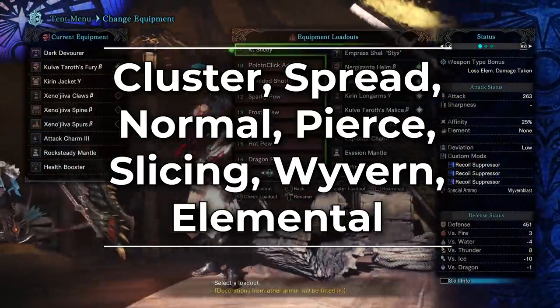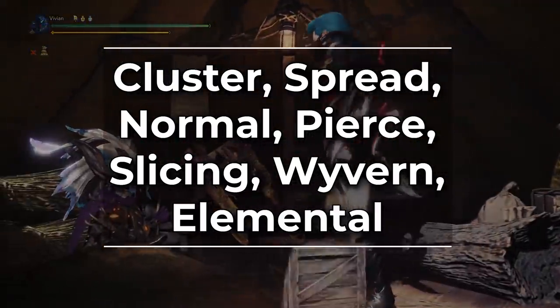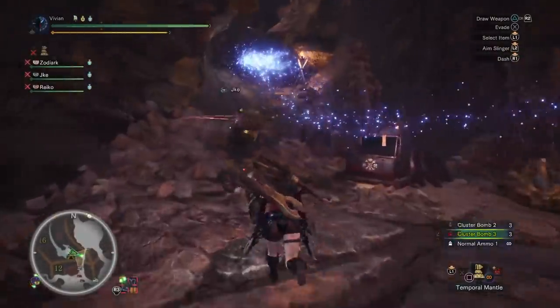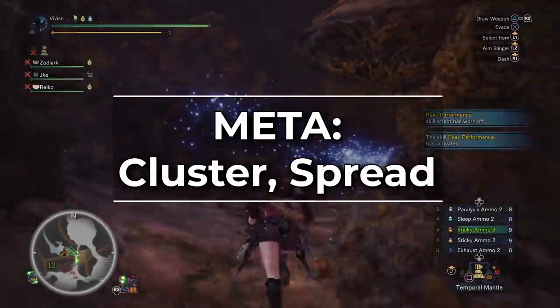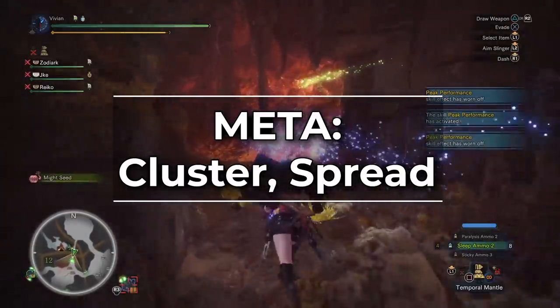Of all these ammo types, the only two that are actually considered meta are Spread and Cluster. It's actually a little bit obscene how far behind the others are compared to those two.